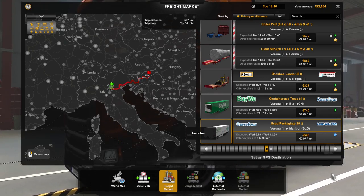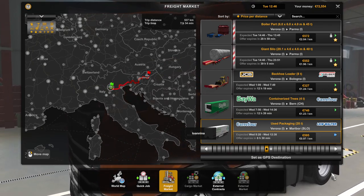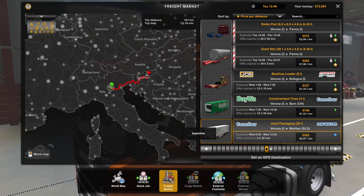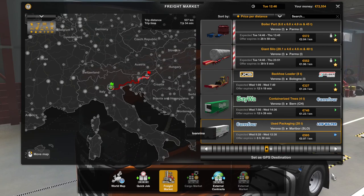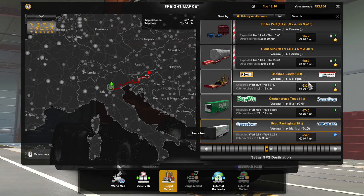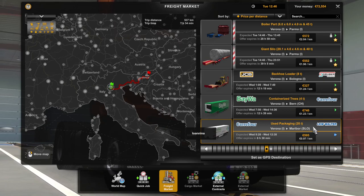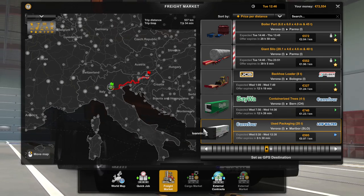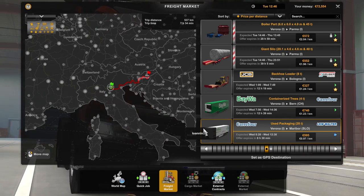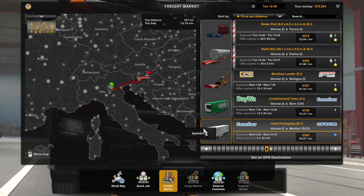Hi everyone, TheMatureSimmer here. Welcome back to Real Economy Trucking — the series I'm doing here in Euro Truck Simulator 2. I'm using a Real Economy mod which makes jobs significantly less lucrative than in the base game. You can see I'm making basically one euro per kilometer, which is significantly lower than you normally would. This is episode 40 in the series, so if you're new, welcome. Glad to have you. If you're returning, I appreciate those who continue to come back.